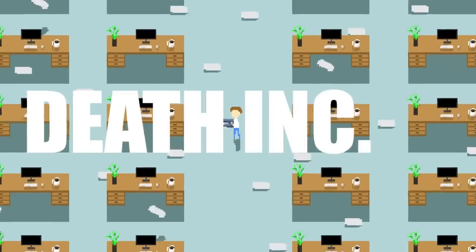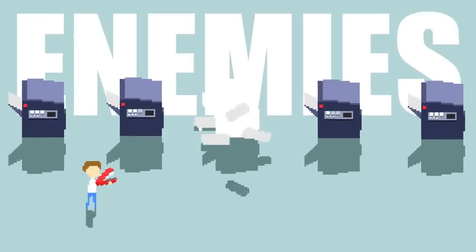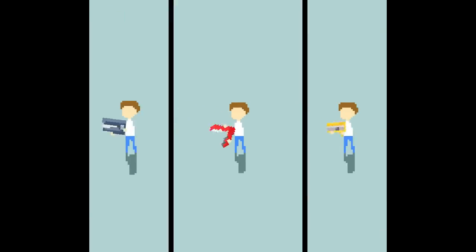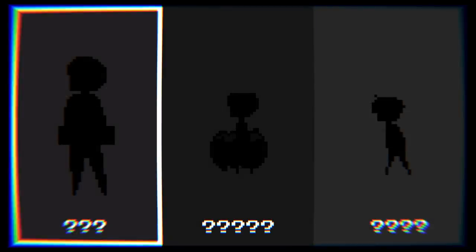Welcome to devlog 4 of DevThink. In this video we're going to be adding enemies to our office themed roguelike, because last devlog we made a bunch of guns, but obviously you can't have guns without something to shoot at, so this devlog we are making 3 enemies to add to our game.